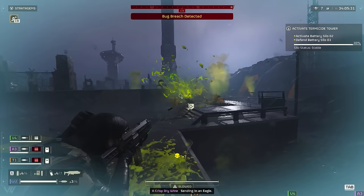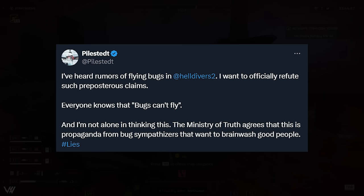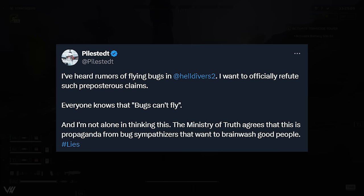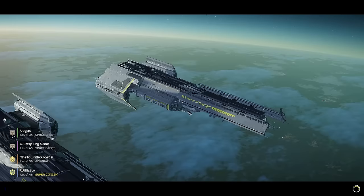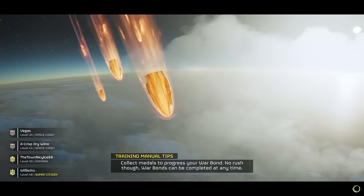It's pretty cool that the developers are just dropping new enemies without announcing them — it makes it way more fun to suddenly see an enemy you've never seen before and think, 'Wait, that wasn't in the game before.' One of the developers actually tweeted: 'I've heard rumors of flying bugs in Helldivers 2 — I want to officially refute such preposterous claims. Everyone knows bugs can't fly.' Obviously this is satire, but it was tweeted right as people were spotting them. They do seem like a pretty rare spawn for now, so look to the skies and be careful.